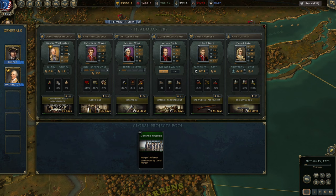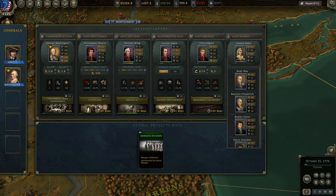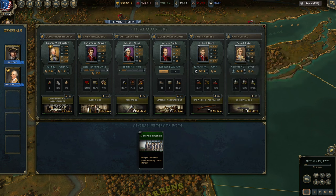You can always change your officers responsible for different sectors. For example, if I think the Chief of Navy is bad, you can see the most important statistical factors for different chiefs and replace someone with a better candidate. What these officers do is lower the timers for research, which we're going to talk about right now.